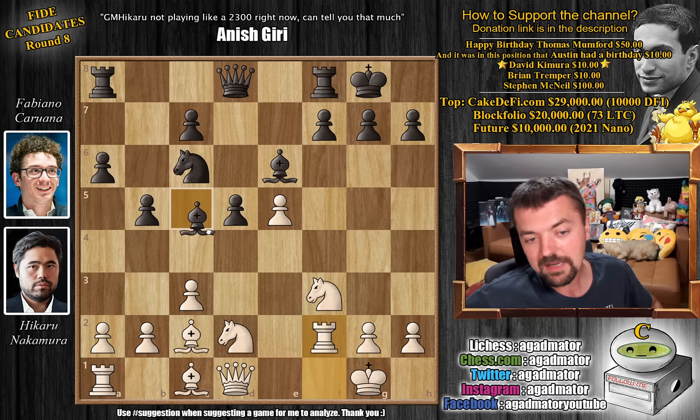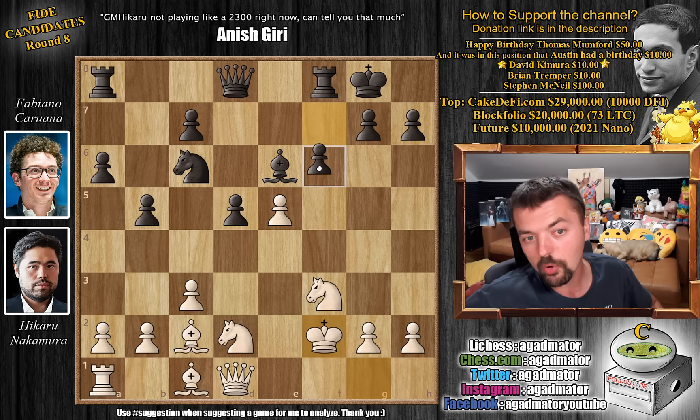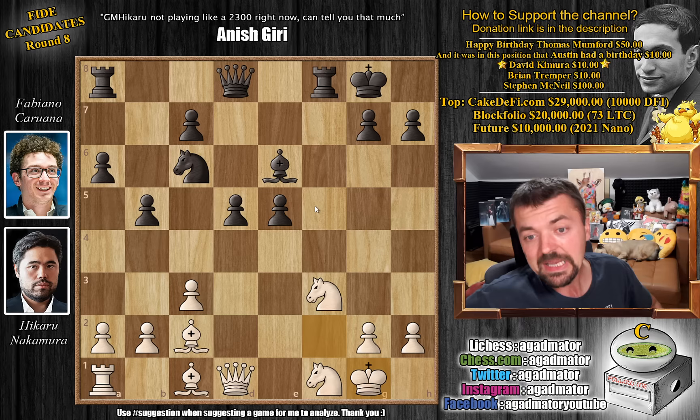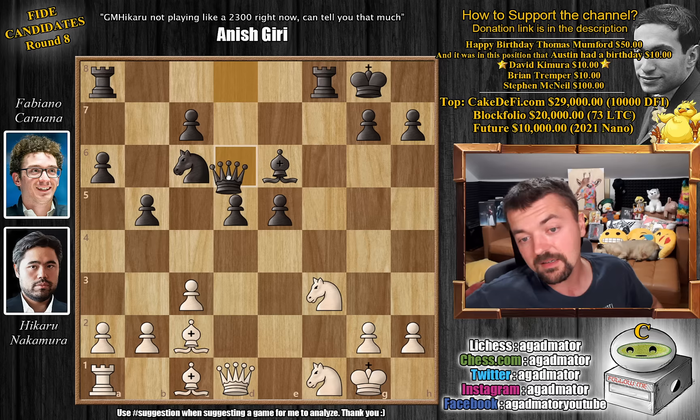Rook captures, bishop captures with check, king captures, and now pawn to f6 — getting ready to open up the f-file for the black rook. Knight to f1. Again, this is all very well-known. f captures on e5 and king to g1, getting the king to safety. Here we have queen to d6. Interesting: Maxim Vachier-Lagrave already had this position against Fabiano Caruana in this year's Superbet Chess Classic, and Fabiano lost that game. In that game Fabi played queen to d7, but here he improves with queen to d6 — a very nice move he also played with the white pieces.